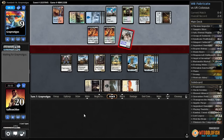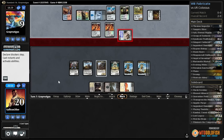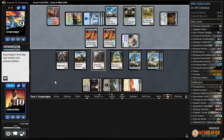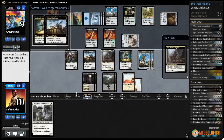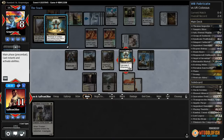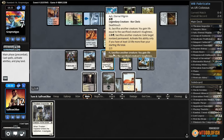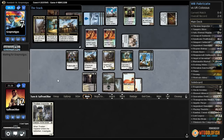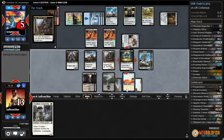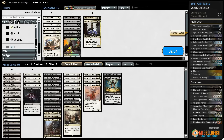Opponent makes Colossus unblockable and gets in — we drop to 10. We just sack everything: sack a servo, target our opponent. We put our opponent down to 7, sack another servo to drain them to 5, sack another servo and our opponent scoops. White-black fabricate wins! Against this matchup we probably want Quarantine Field, Angelic Purge, and definitely Fragment of Fate.